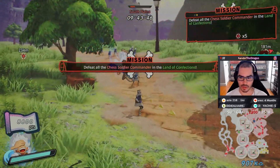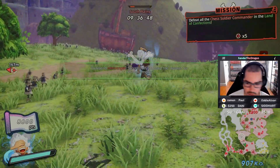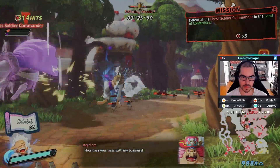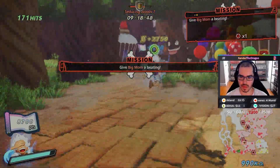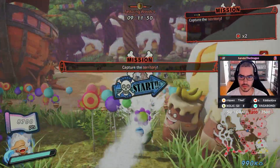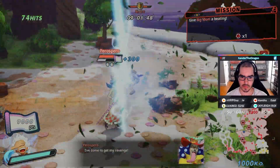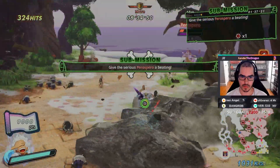So then we're going to defeat the commander in zone 2, and then the commander down here. Now we're going to go after Parasparo — he should spawn in the most southwestern zone. Here's Serious Parasparo, so we're going to beat him up.